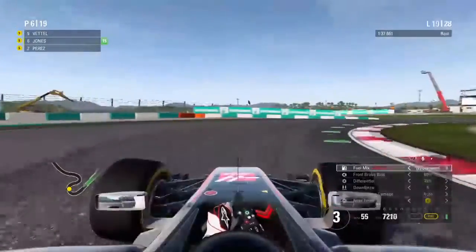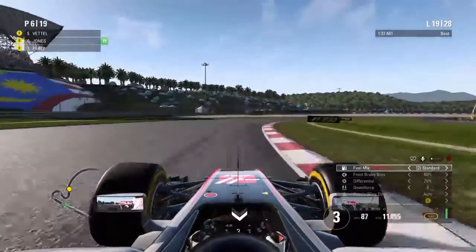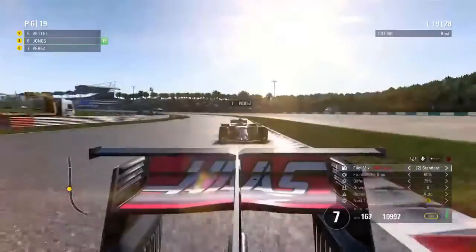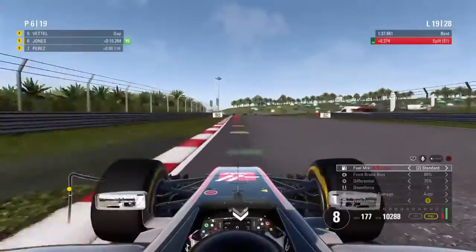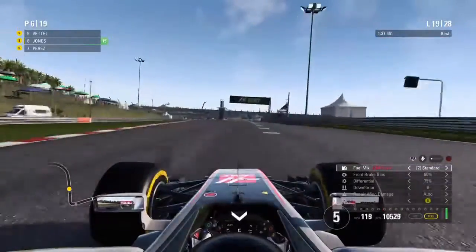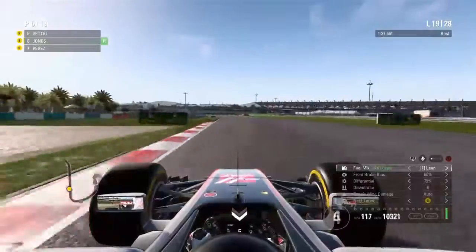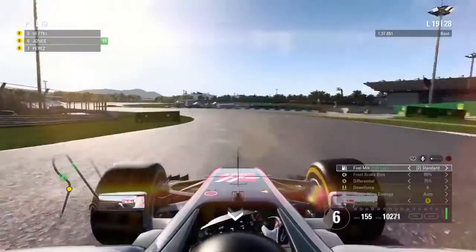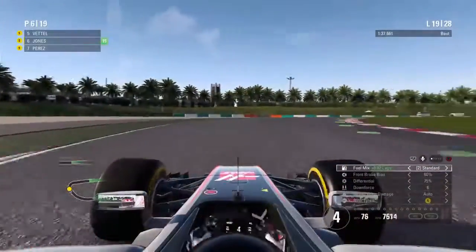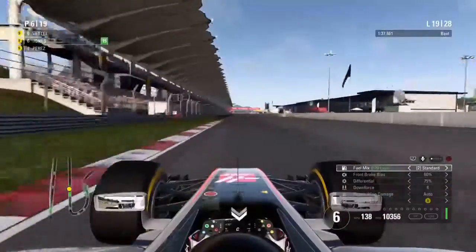We knit past Lance Stroll in the pit lane too — so we're up to P6, defending against Perez. Vettel is in P5, pretty much miles ahead of us. This is probably our finishing position — we're going to try and defend as much as we can. Perez is unable to look for a move initially, but as we go to the weakest section of the track, he gets a good exit from the corner and becomes a very big threat. The sun is obscuring my vision of the racing line and we do drift into that corner, spoiling our exit.